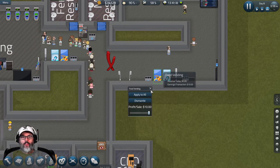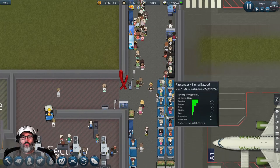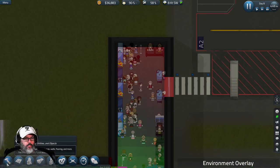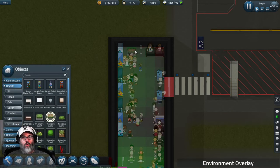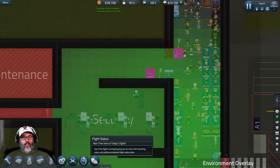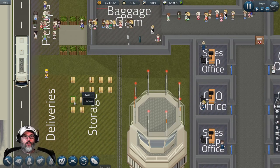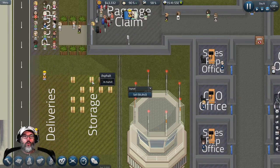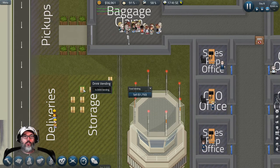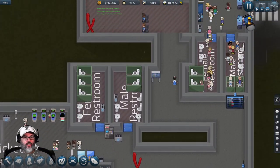These aren't doing anything - let's dismantle those. I'm going to leave the garbage bins because those are making a boatload of money. How is our environment? Not very good up here, so let's slow it down and look at decor - put one there, one there, and one there. Also, if you deconstruct or dismantle something it comes down here and you can keep items to reuse or sell them to make some money. So the ID check stand, food vending - let's just go ahead and sell those to make a little bit of money.